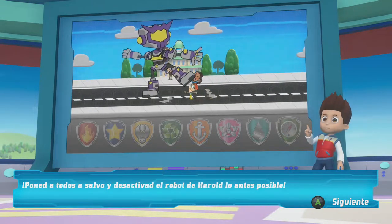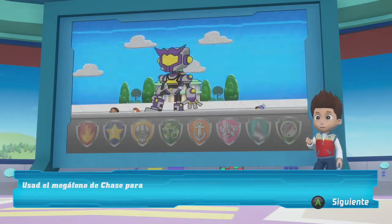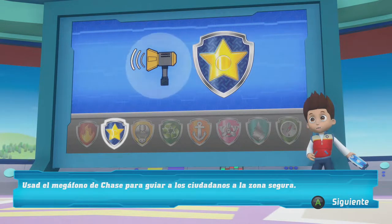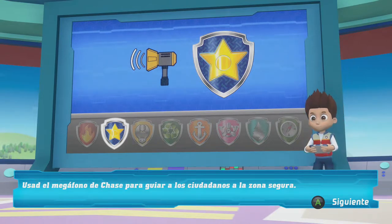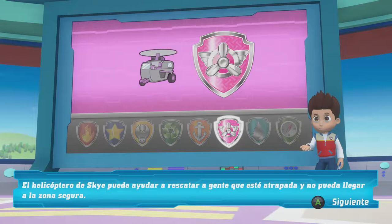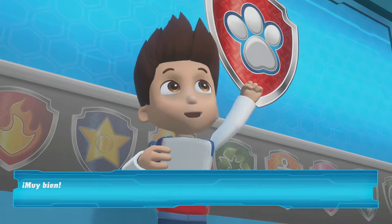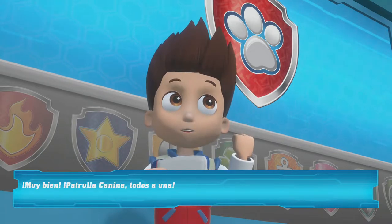Mantén a todos a salvo y desactiva el robot de Harold lo antes posible. Usa el megáfono de Chase para guiar a los ciudadanos al área segura. El helicóptero de Skye puede ayudar a rescatar a las personas que pueden estar atrapadas y no puedan llegar a la zona segura. ¡Muy bien! ¡Paw Patrol entra en acción!